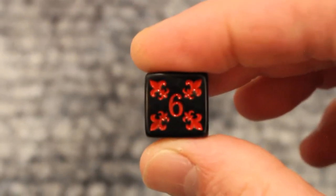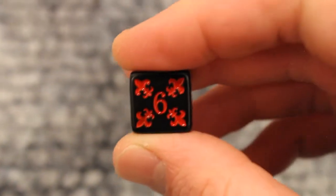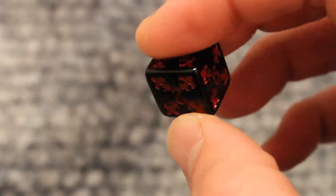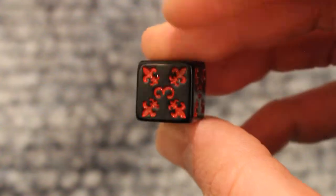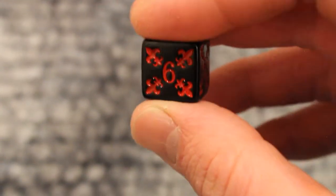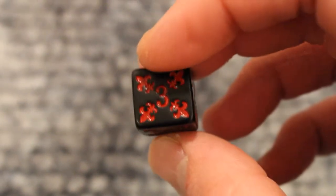And finally, we have a stretch goal. This one will be unlocked at a certain level in the Kickstarter. This is a red and black dice, and again, this is just a sci-fi or fantasy alternative to the blue and yellow. So this one's a stretch goal, and once it's unlocked, you'll also be able to pledge for this one.